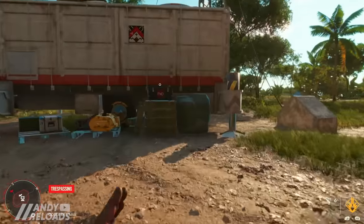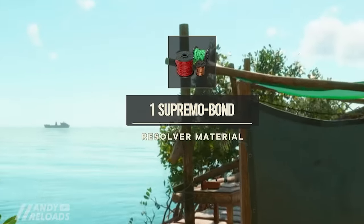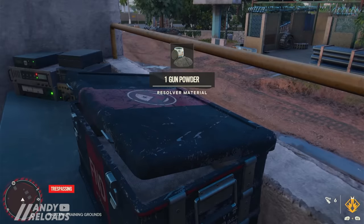The FND cache crates only appear in restricted areas and military sites, providing gunpowder and Supremo bombs — very important crafting materials for your weapons. Definitely don't breeze past these if you raid one of these military bases.